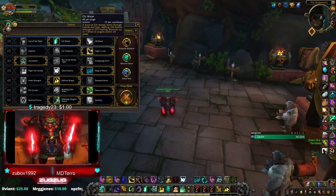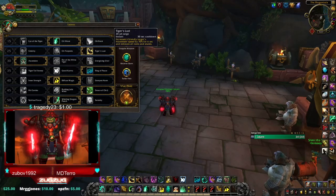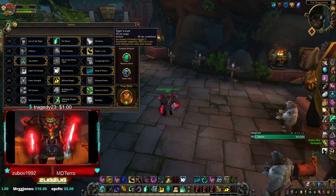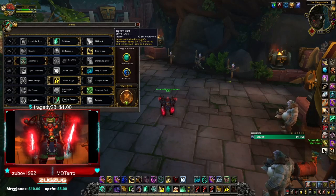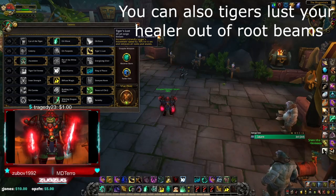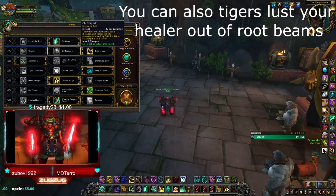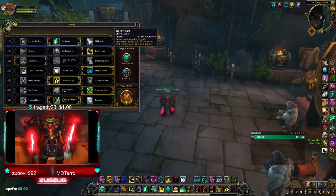Chi Wave is by far your best option, and you can also kill Psyfiends with it from range — you can't do that with Crackling Jade Lightning. There are going to be a lot of Shadow Priests in Shadowlands, so you want to run with Chi Wave. Next is Tiger's Lust, which is really good for getting out of Mage novas, Shaman earth grabs, and other roots, and you can also give it to your teammates to help them kite. Chi Torpedo and Celerity are just not as good in comparison.